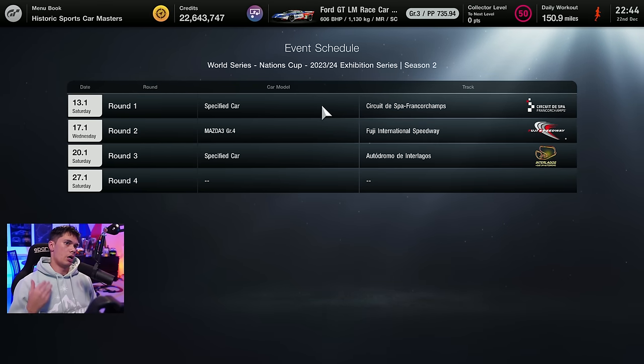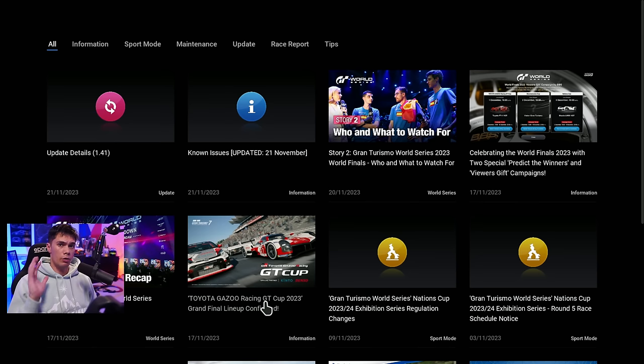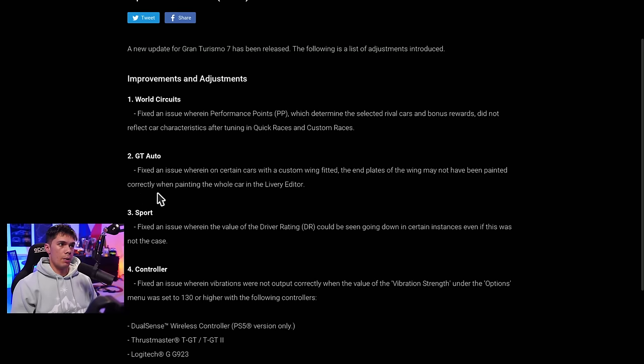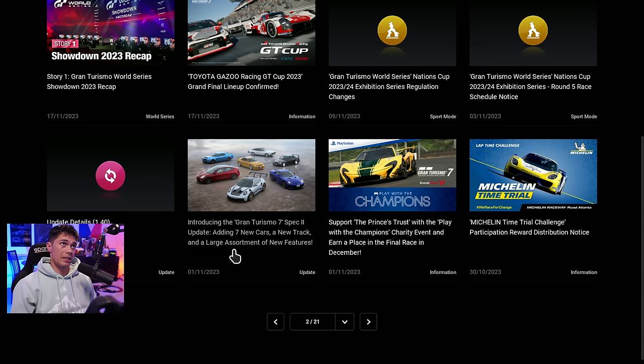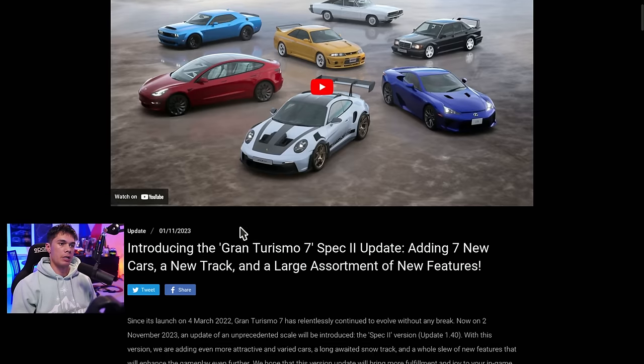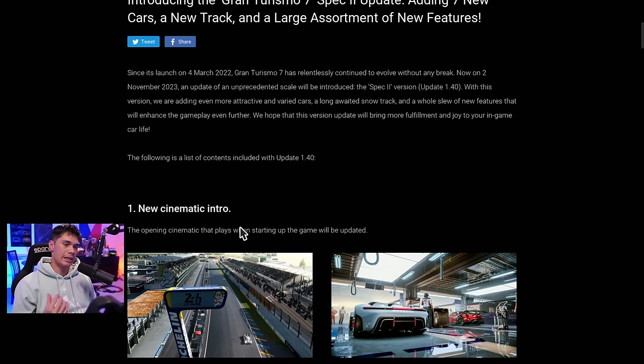It gets a bit more interesting in the Nations Cup — this starts after the Manufacturers, on the 13th, running for two weeks until the 27th, four rounds as well. Interestingly, round four has no specified car and no track yet, which could mean these are a car and a track yet to be added to the game. The other three rounds are Spa, Fuji, and Interlagos with two specified cars, and Gr.3 for round two. Speaking of updates, the last update was on the 21st of November — 1.41, a minor update changing a few little things, nothing major added.